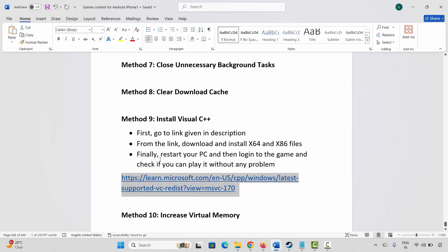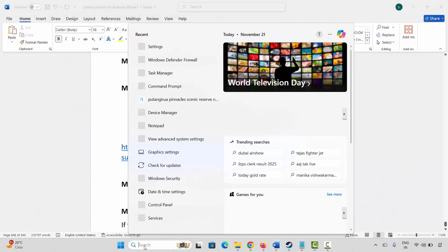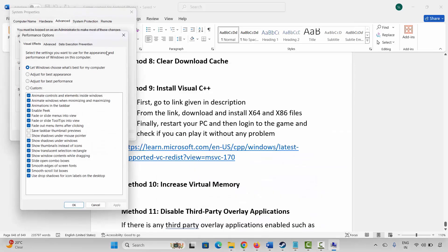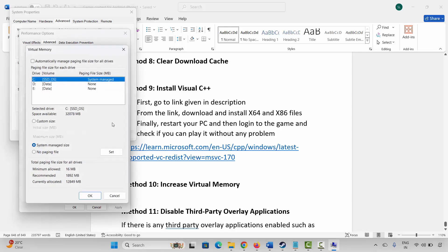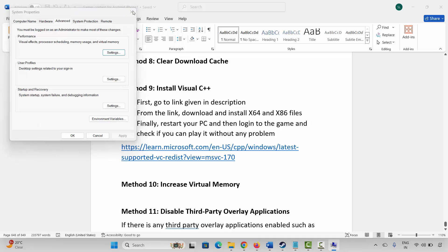After restarting, log into the game and check. Next is to increase virtual memory. Go to Windows Search and search for View Advanced System Settings. Click Settings, then Advanced, then Change. Select the drive where your game is installed, select Custom Size. In the Initial Size type 12288, and in Maximum Size type 24576. Click Set, then OK, and launch the game to check.